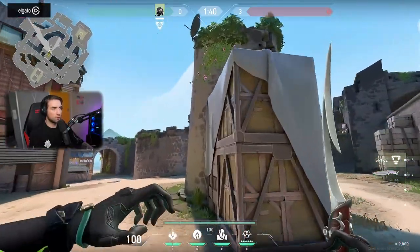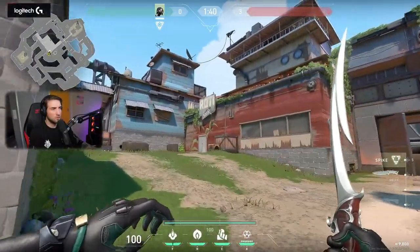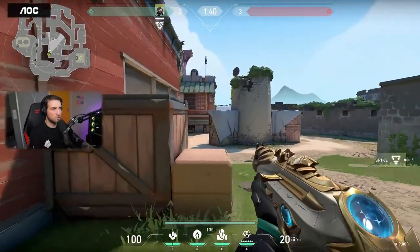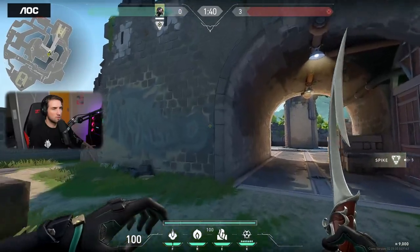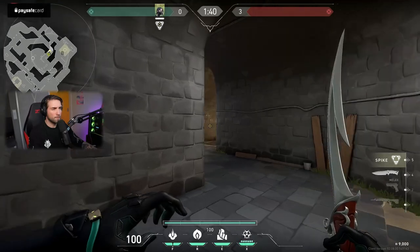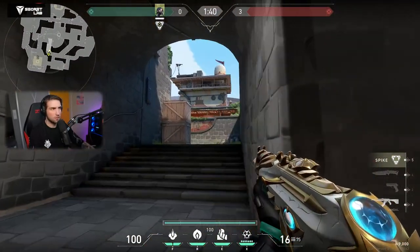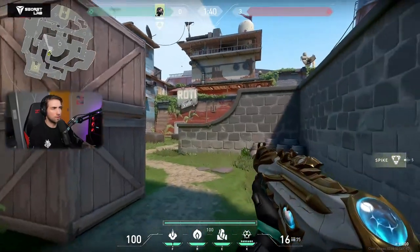We'll check the defender side in a moment. You have like small pieces of cover here. This is like an aim map, man. Oh, this is the other way where attackers can go — from here, you go here and go to mid from this angle, essentially.